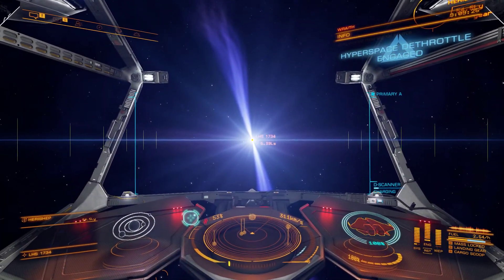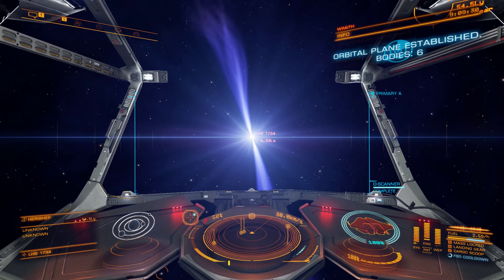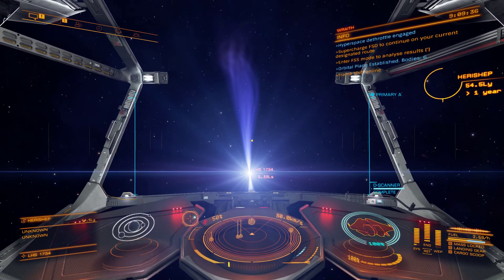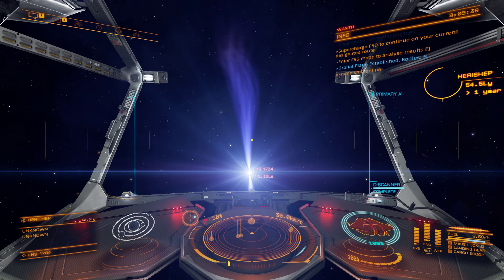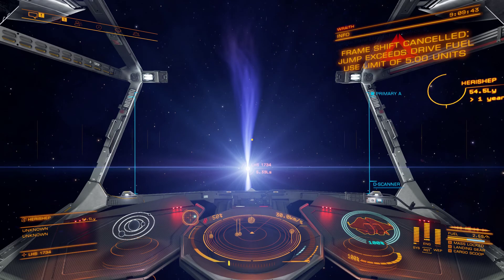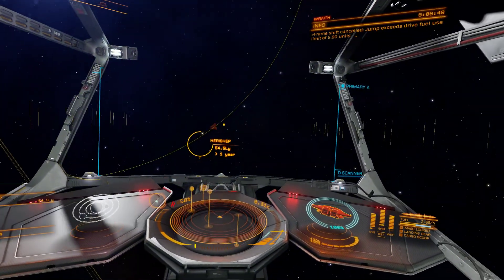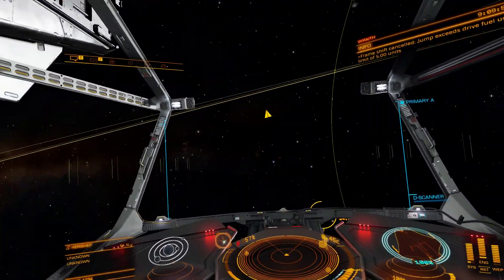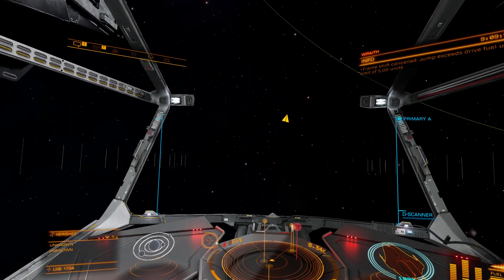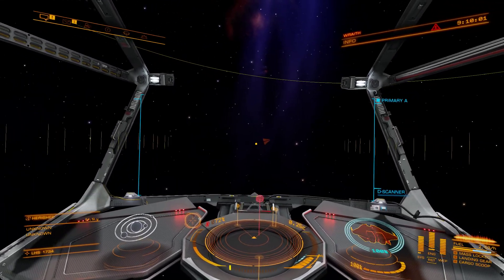I'm going to run a quick scanner of this system. Basically, we can utilize this to increase our jump range. As you can see up there, Harishep, which is the next leg of our journey — if we were to try and engage hyperdrive now, we can't. So what we're going to do is go towards the Neutron Star, but we're going to stay out of its orbit. Because if we go into its orbit, we're going to burn up. We're going to head to one of these Jet Cones just outside of the orbit.